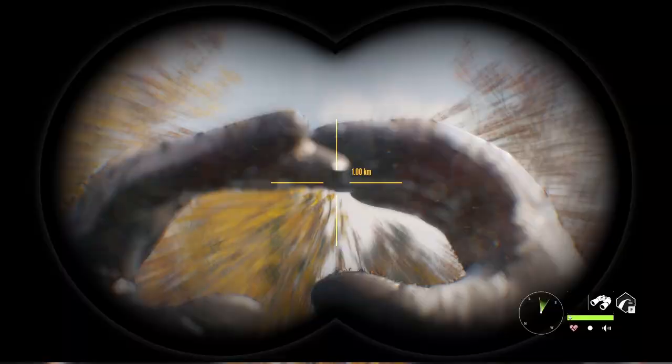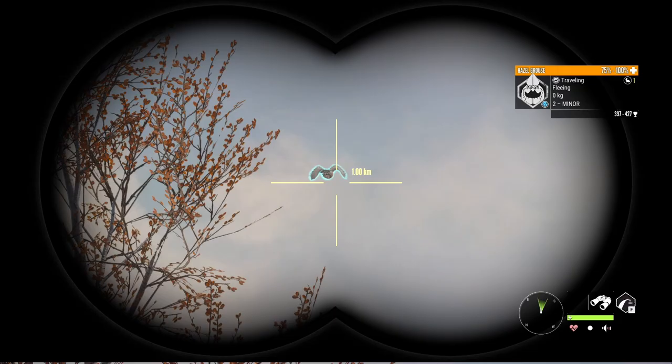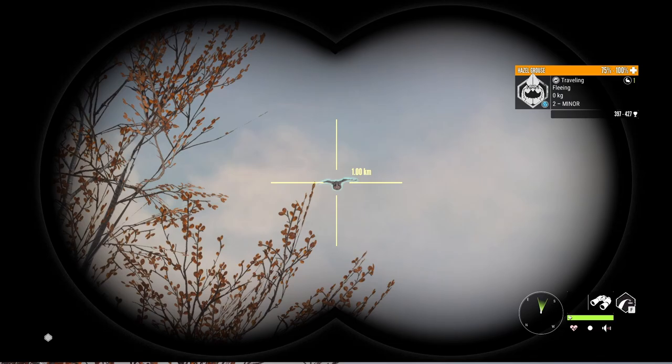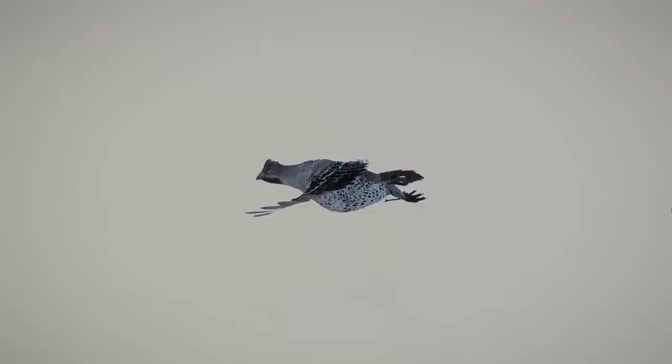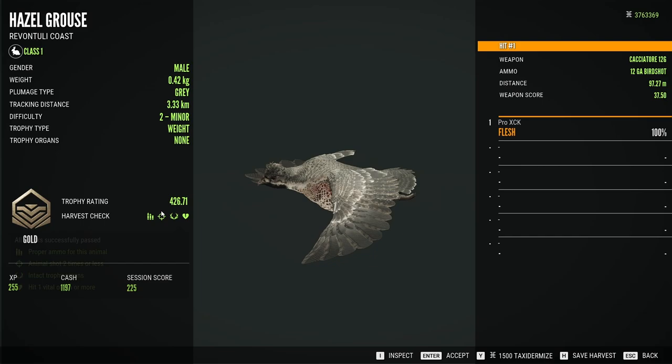That must be the big one. Okay, level 2 up to 4.27 — it doesn't have any chance to make it but we're still gonna drop him with the Cacciatore before he gets too far. That's it — 4.26.71. It scored pretty much at the top of the estimate but unfortunately that's not enough to be more than a big gold.